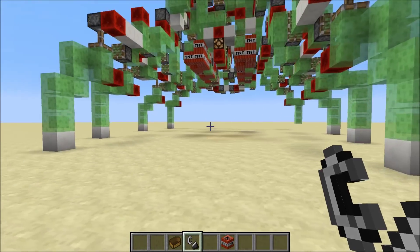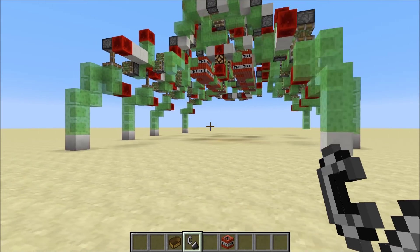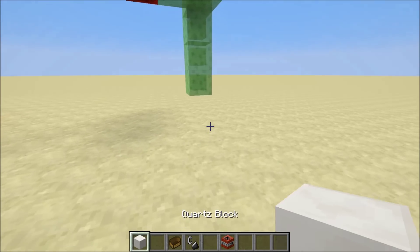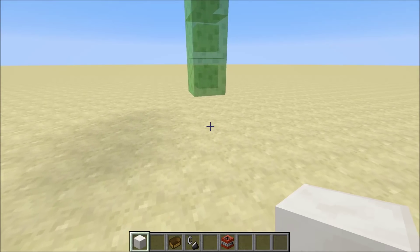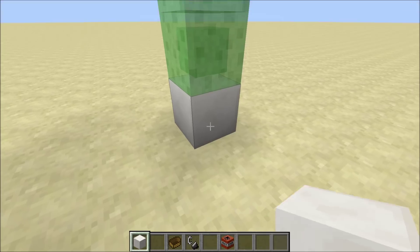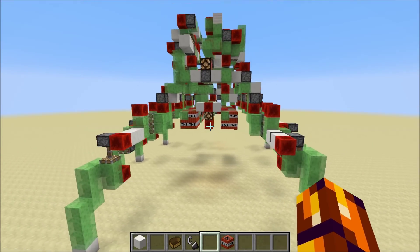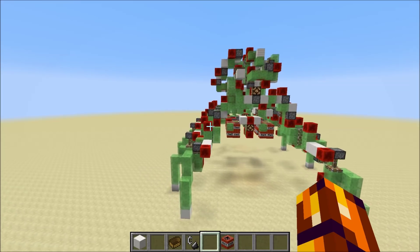The walking animation is quite cool. It's inspired by how spiders actually walk in real life. Oh, I see there's a block missing here — let's quickly fix that. It's missing a leg. There we go. So that's the start-stop engine.